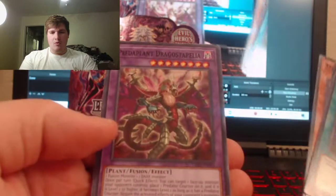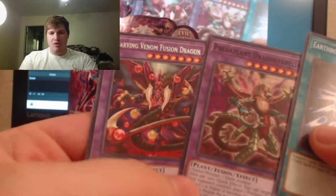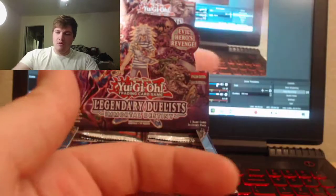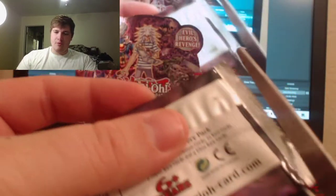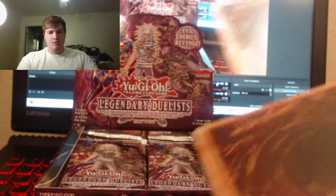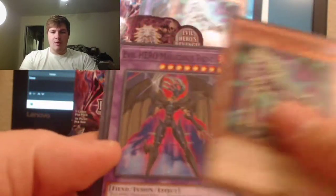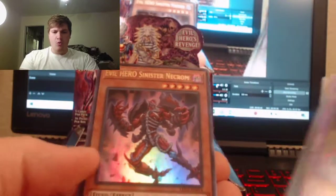Woken Down Revival, Gimmick Puppet again — oh, another Starving Venom Fusion Dragon and Pred Plant Dragostapelia. I wonder what these Pred Plants are really about. I haven't been to locals in a long time, haven't been playing the actual card game — been playing a lot of Dueling Links. Oh there we go — Malice Fiend! That's what I want. Look at that dude.